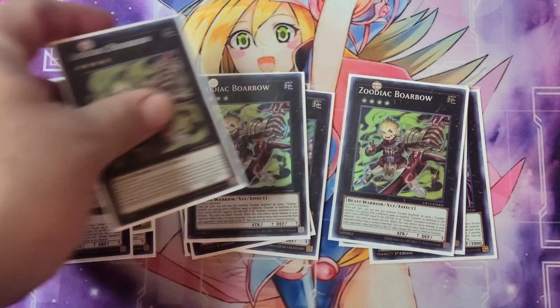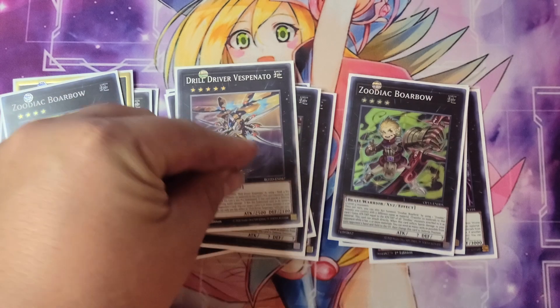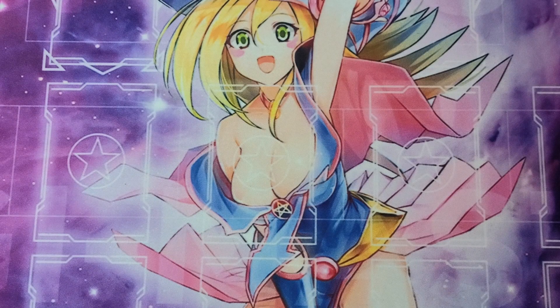And then we have three Zoodiac Boarbow. I mean, this is the chef's kiss of the deck — you attack your opponent directly and go into a Zeus. What are they going to do about it? Finally, we have Drill Driver Vesponado. Amazing card, just awesome, I really enjoy it. But that's it for the deck. I hope you guys enjoyed it — if you did, make sure you like the video, subscribe to the channel for more awesome Yu-Gi-Oh content like this. I'll catch you guys soon. Peace out.